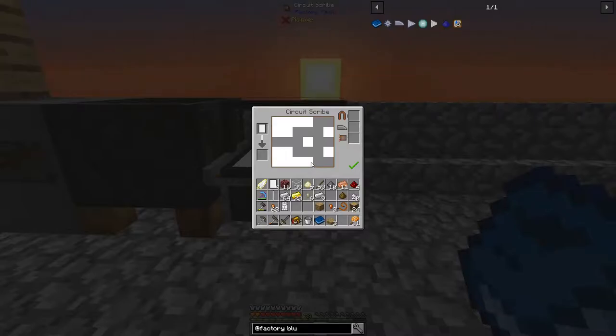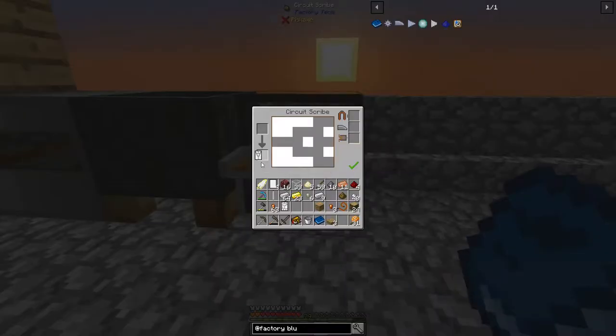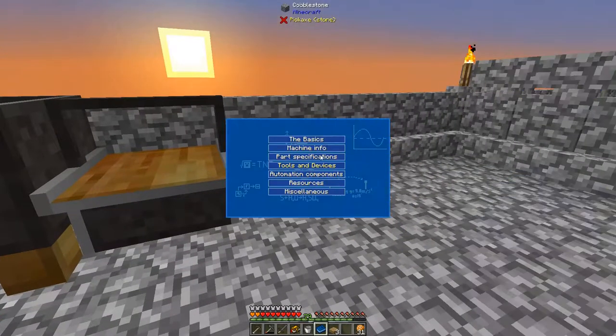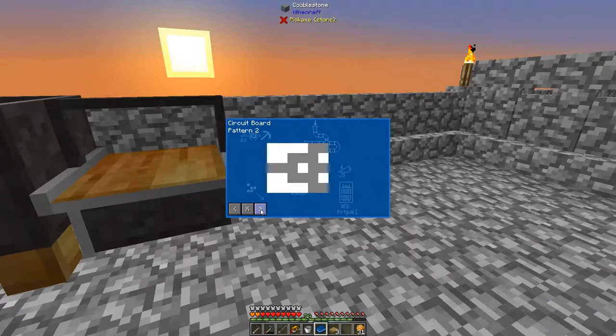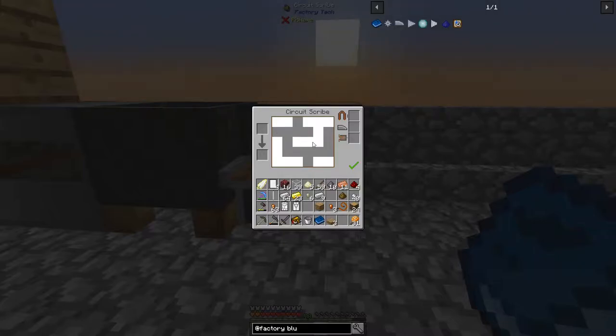All right, let's memorize pattern three. See how well we can memorize this one. It seemed like it wasn't going quite right. All right - up, over there, there, there. So it looks like a football goal post with a little thing on top. Let's clear this out - football goal post with a little thing on top. Aha!